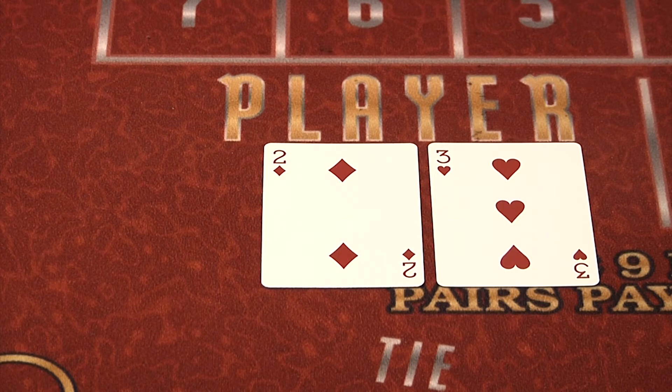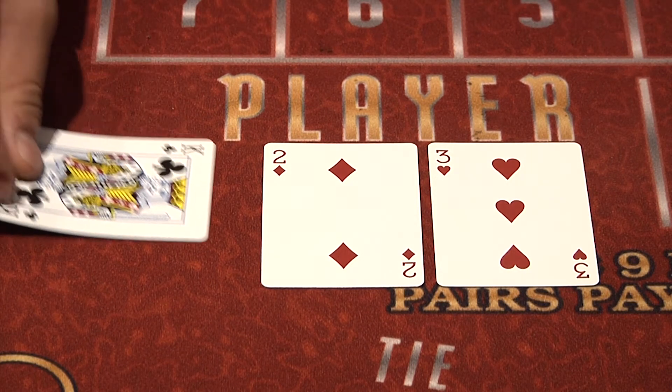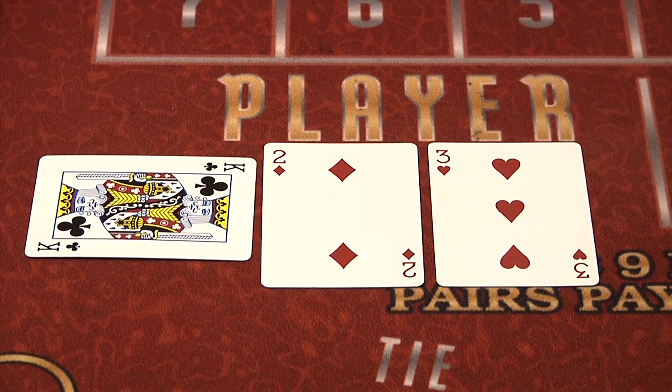The rules of Baccarat state that if a player's first two cards total zero through five, they must draw a third card. Here the player side has a total of five, so the player receives another card. The player's third card is a face card, so the player's hand remains a total of five.